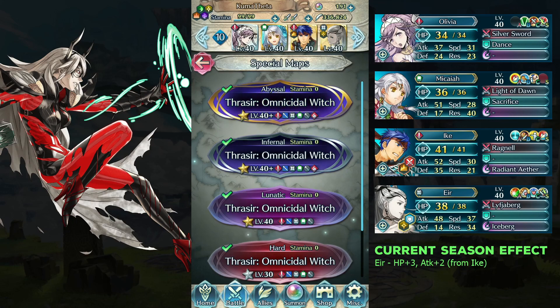We have 4-star Olivia, Bathilda Makaya, Legendary Ike, and Eir. I am able to reduce the number of seals required in this solution. This should help new players who have less seals to work with. Please check the descriptions for more details.